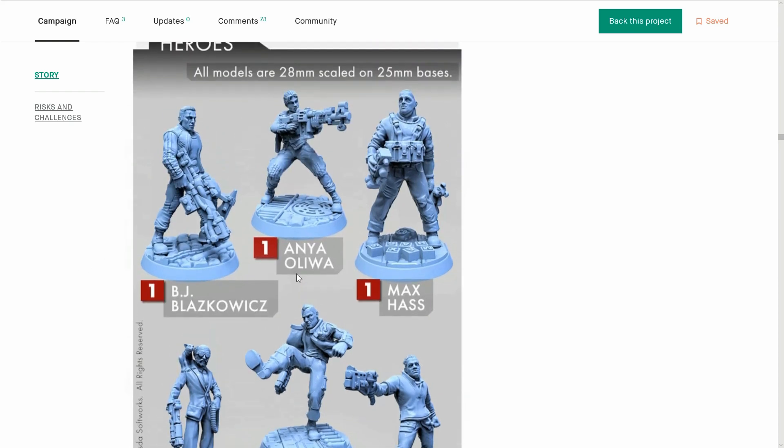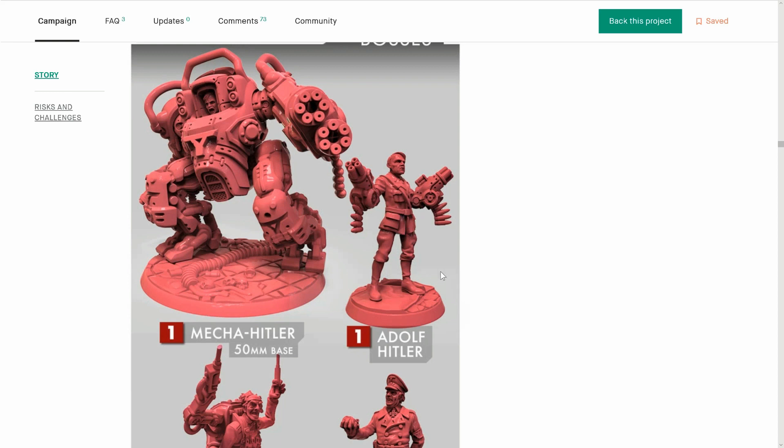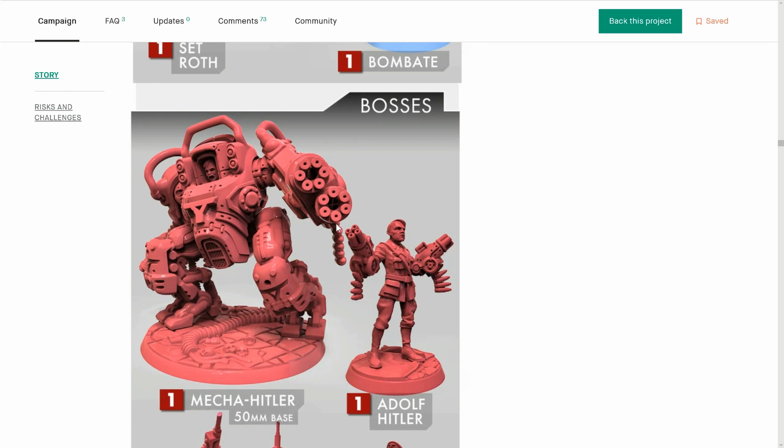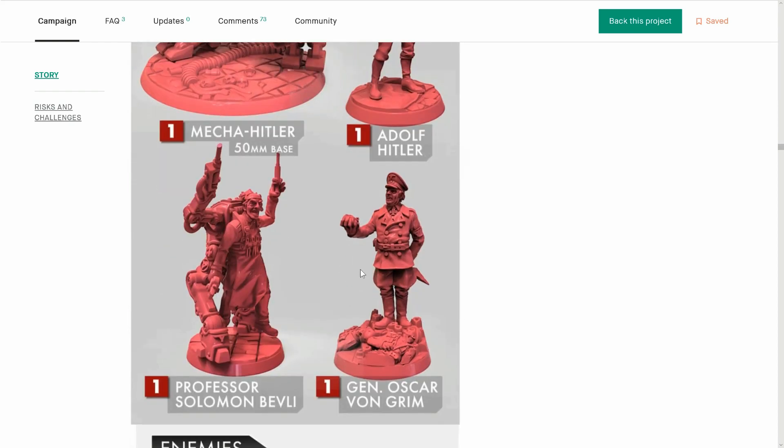Mecha Hitler — look at him! We need a big tile to face this guy. I wonder if he's in two phases like the video game. When you knock down the Mecha Hitler, does Adolf Hitler jump out? I think there are going to be two phases — that is going to be very cool. Painting these up in Nazi outfits would be a painter's dream, because it's such good alternate history.